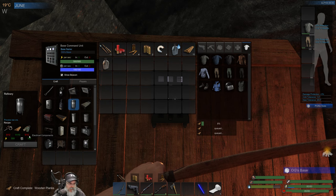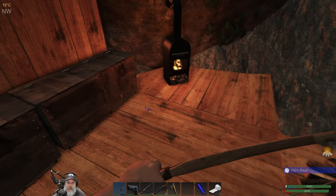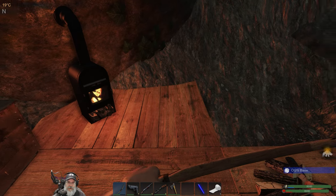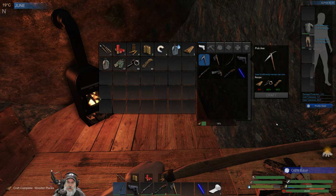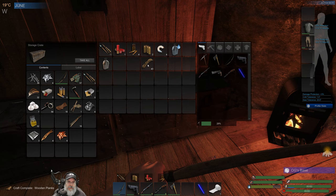Refinery - yep, we need 12 electronics and 12 scraps. We have plenty of those so let's make ourselves a refinery. We're also going to need to make a pickaxe, so for that we need two more boards and a couple of cordages. We're going to have to go do some more logging too, so we'll probably be hitting a lot of trees today. Along with all the normal stuff that we always gather, we are now going to add ore to that list.